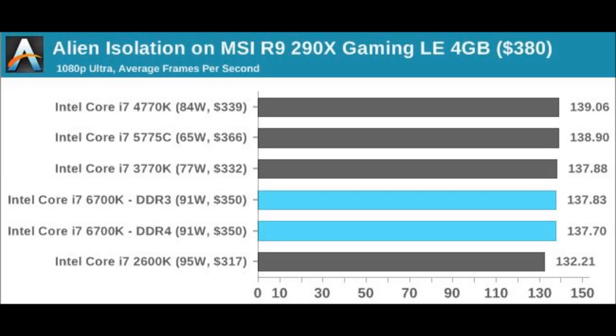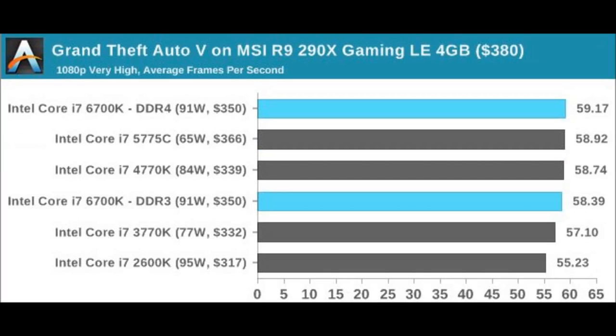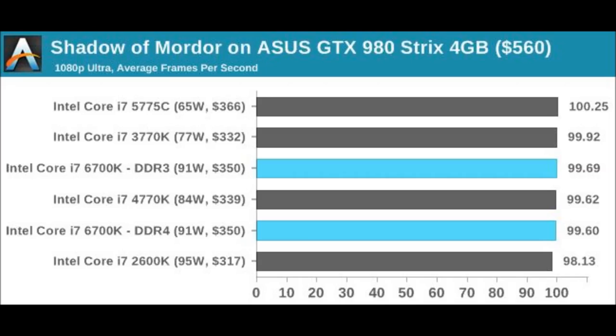Now let's take a look at some gaming benchmarks. In Alien Isolation, the 6700K is 5 frames faster than the lowest, which is the 2600K, and it's virtually a draw between all the previous generation Intel processors. In Total War: Attila, there's virtually a dead heat between all Intel processors from the 2600K all the way up to the 6700K. In GTA 5, the 2600K is about 4 frames less than the 6700K, and in 4K Ultra settings it's virtually a dead heat between all processors. In 1080p Ultra settings the 2600K is less than 2 frames behind. So there's not much difference between any of the processors in any of the games.